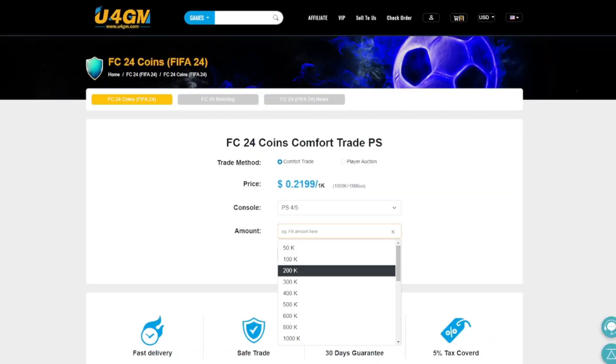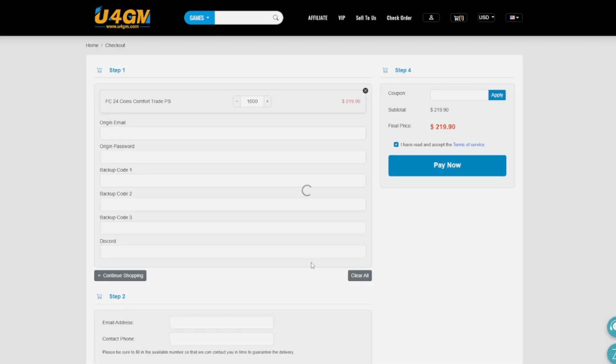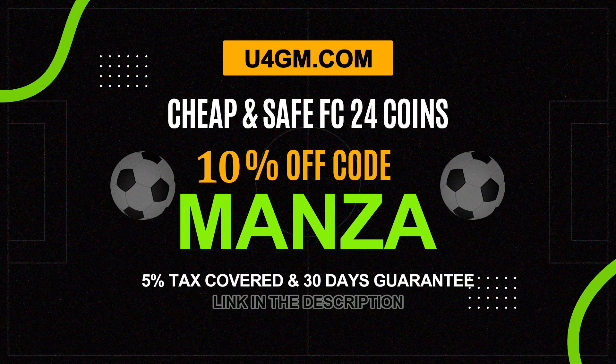Before we get into today's video, if you're looking to get some very easy coins, there is no better place than the new channel sponsor U4GM. Head over there to get yourself some fast cheap FC 24 coins, completely safe and reliable. If you use code MANZA at checkout, you'll get yourself a 10% special discount until the 10th of October. Link can be found in the description down below.